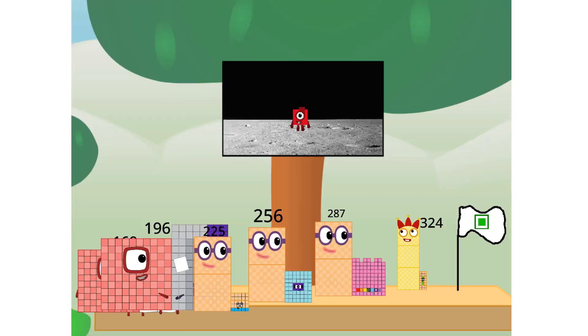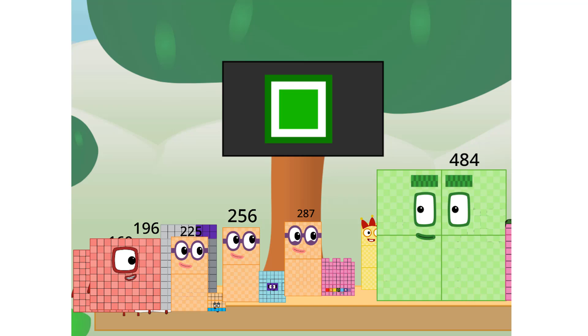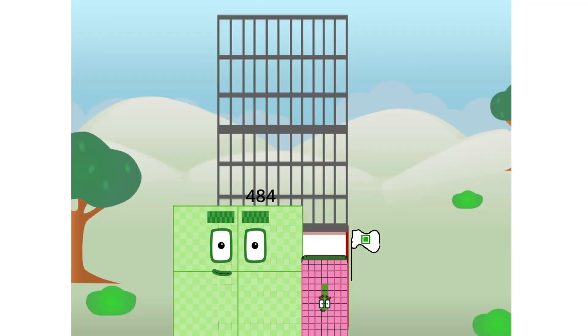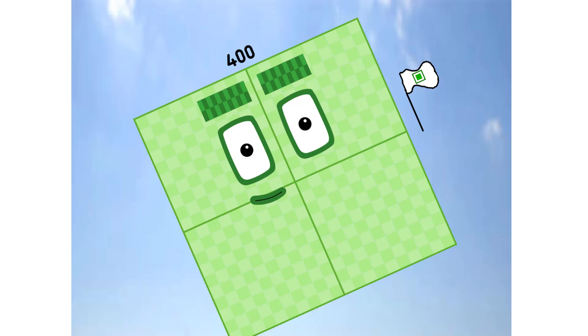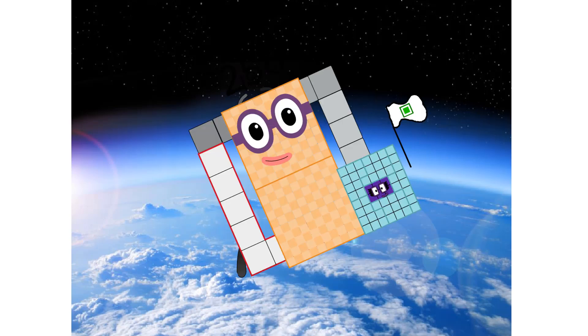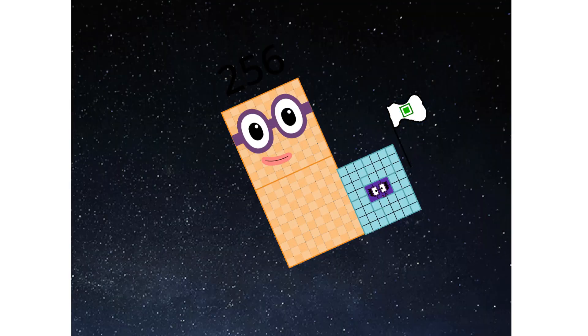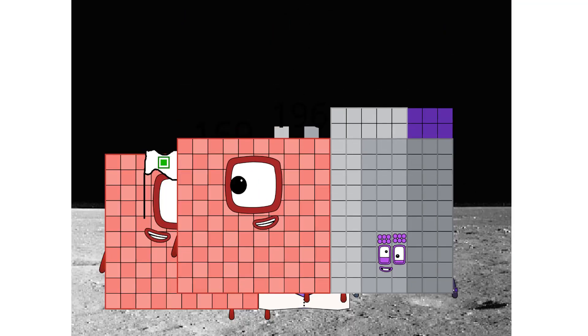We did it! The only thing left now is to plant the square club flag. Number land, we have a problem. I forgot the flag. Don't worry little one, I'll take care of this. Square power only. Hello, looking for this?